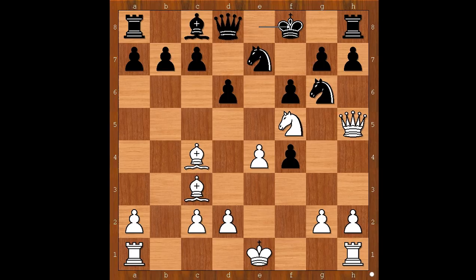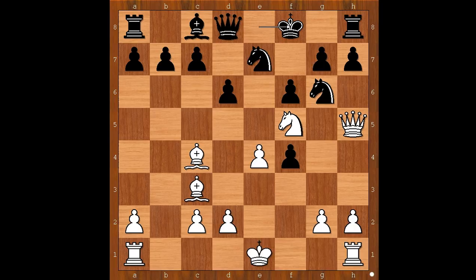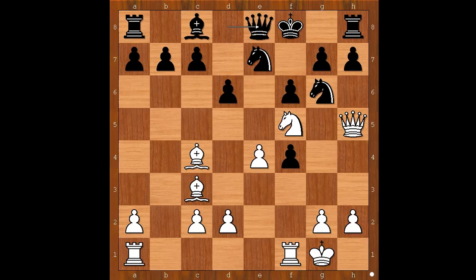King to f8. If bishop takes on f5, then pawn takes bishop and white is winning. If knight takes on f5, queen takes knight. Back to our game: King to f8. And Bobby Fischer castled kingside. Queen to e8. White to move. How to make progress?